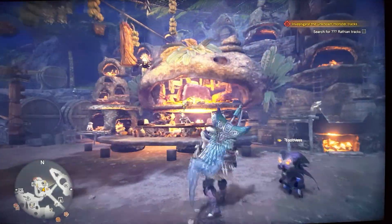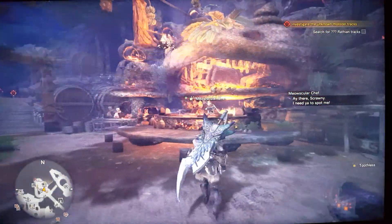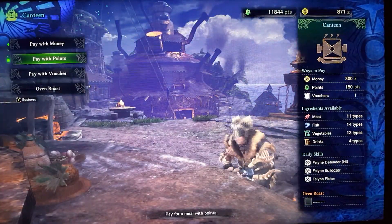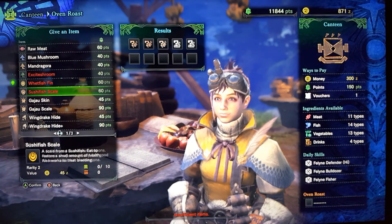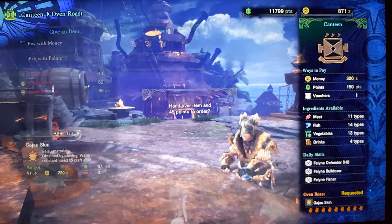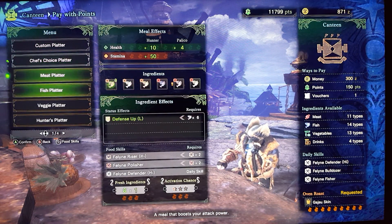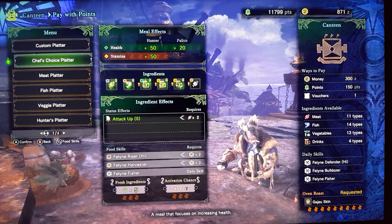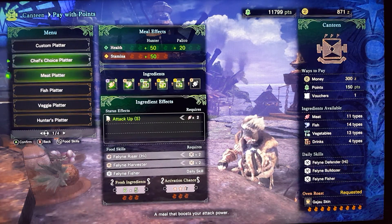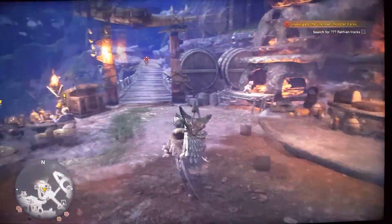Now, I did check out — look at this, everything has been upgraded. The canteen is bigger. So let's see what we got here. Oven roast. We can go with that. You have higher stuff.